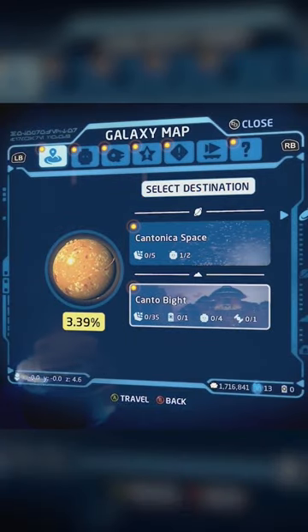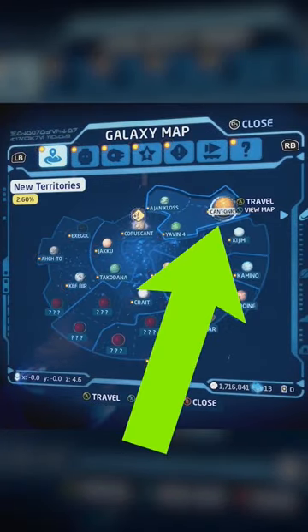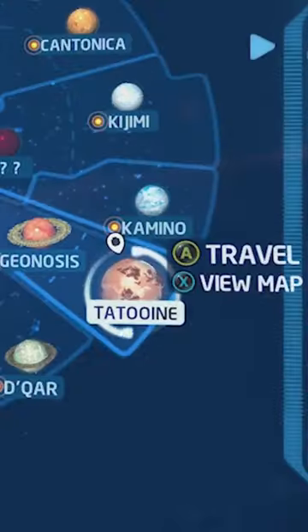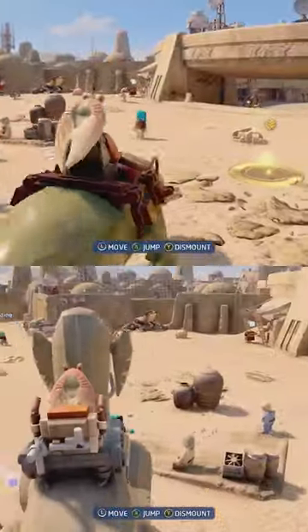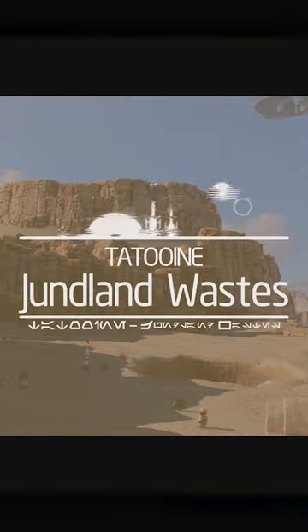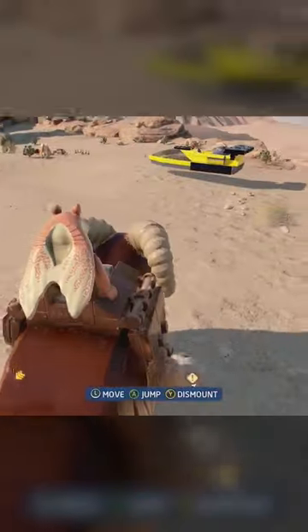First thing you need to do is head to Cantonica — that's right here on the map, by the way — and jump onto this beast on the beach. Next, head to Mos Eisley in Tatooine and mount these two beasts, who are conveniently sat right next to each other. Stick with Tatooine, but travel to Juddland Wastes and board the Bantha for a bit.